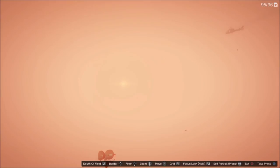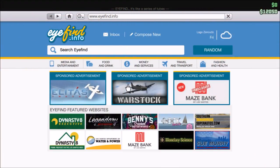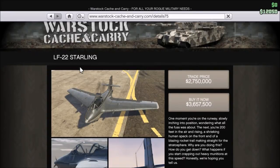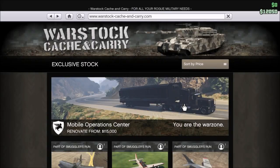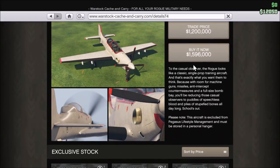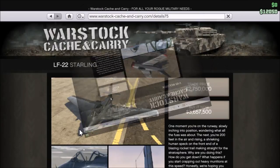So thank you guys for jumping in and let's get into the video. The Smuggler's Run update gave us the option to now purchase more air vehicles. And while looking at some of these air vehicles, I noticed that some of these descriptions hold some pretty interesting clues. I've been working on this video for a couple days now, so stay tuned for that.